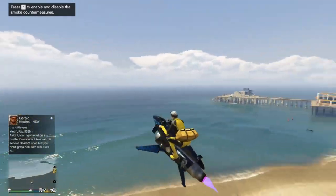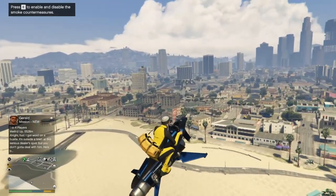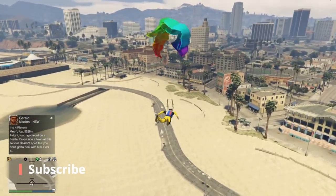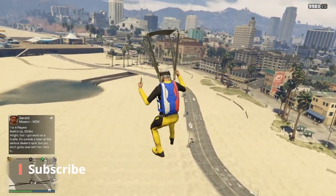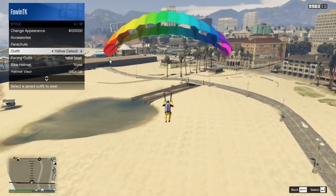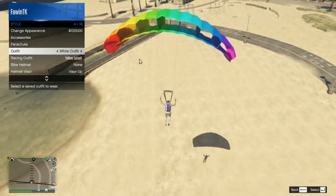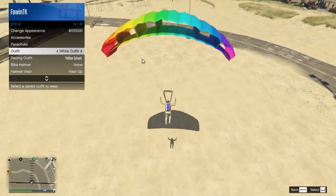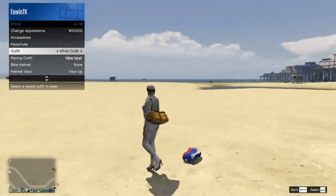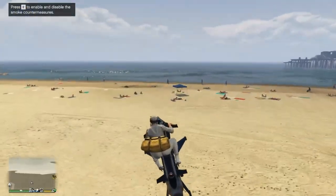Fly high up in the air and get high enough to jump off. You can jump off anywhere — there's no special place. Jump off, pull your chute, and hit your interaction menu. Go down to Style and change to the outfit you want to switch to — for me it's this white outfit. Switch to it and then just land with the parachute. Once you land, the parachute should spawn on you and you should have it on your back on the outfit you want to transfer to.